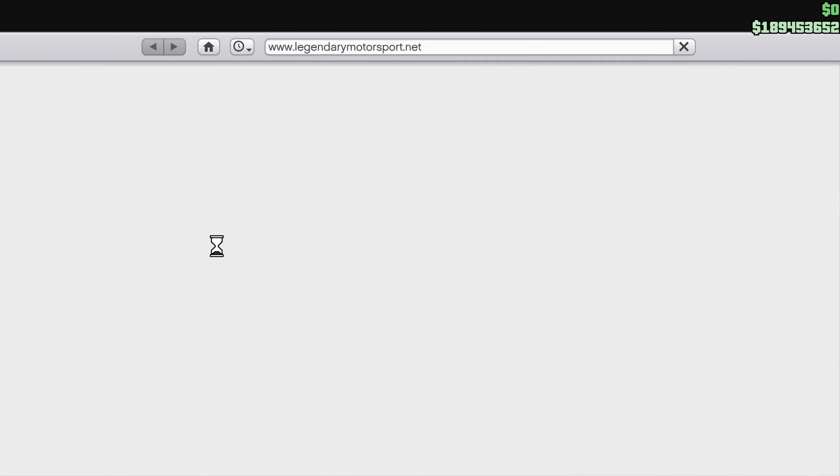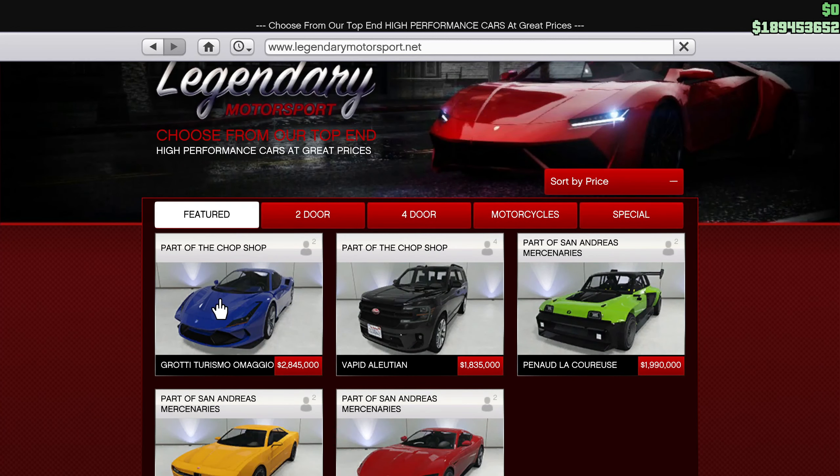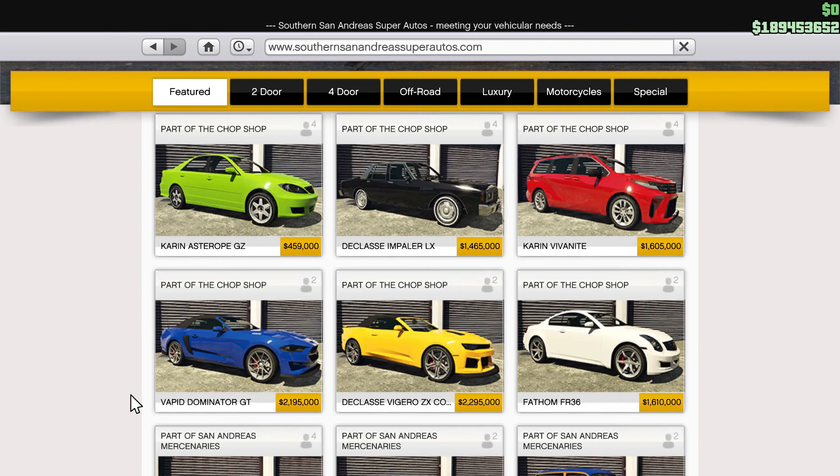Here are the cars — they're calling it a chop shop, obviously. Then we go over to San Andreas Auto and here's the one they have there: a convertible Mustang, which is cool. The only problem with convertibles is it's really hard to listen to the radio. You get a lot of wind noise in this game, and the more you crank up the volume, the more wind you get.